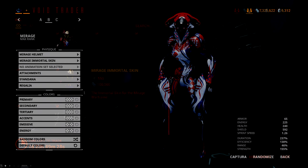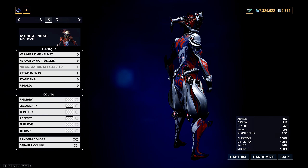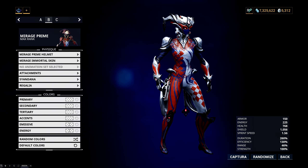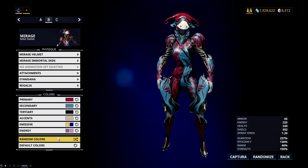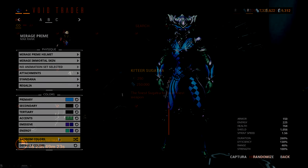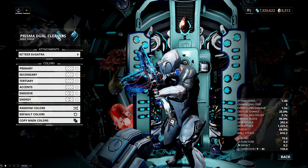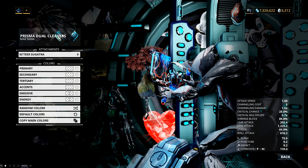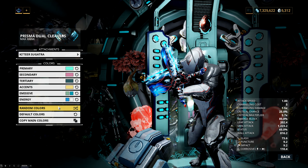Moving on from there, we have the Mirage Immortal skin, which is probably my favorite Immortal skin. It will fit onto both the standard Mirage as well as Mirage Prime, and it actually does look pretty damn good on Mirage Prime. It kind of reminds me of the original Harley Quinn — it's just a great skin. After that, we have the Katir Sagatra, which is just a small cosmetic accessory for your melee weapon that will dangle off the handle — or both handles if you're dual wielding — and it can be colored separately to the melee weapon.